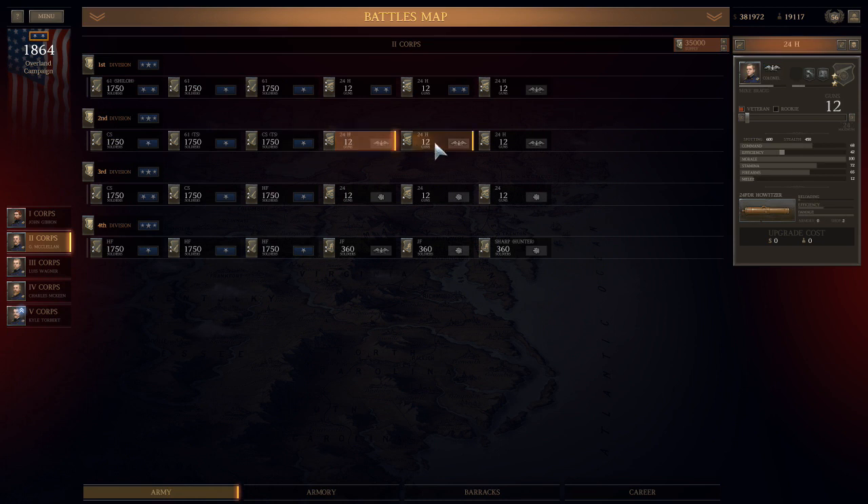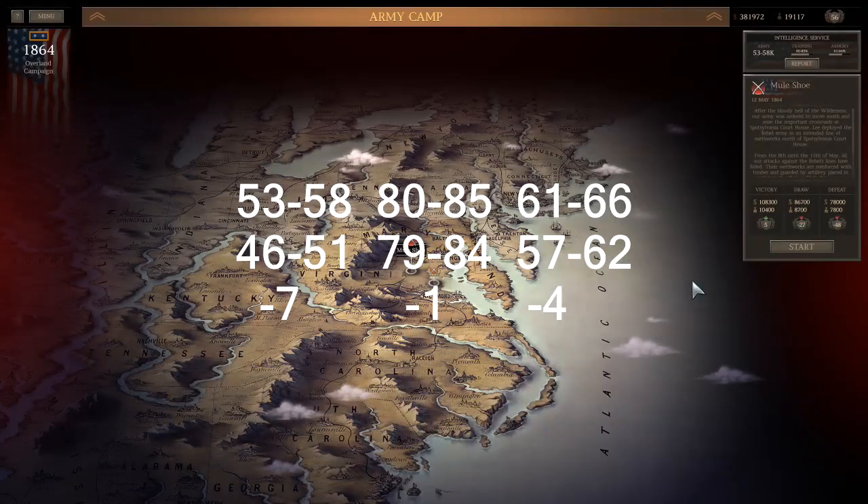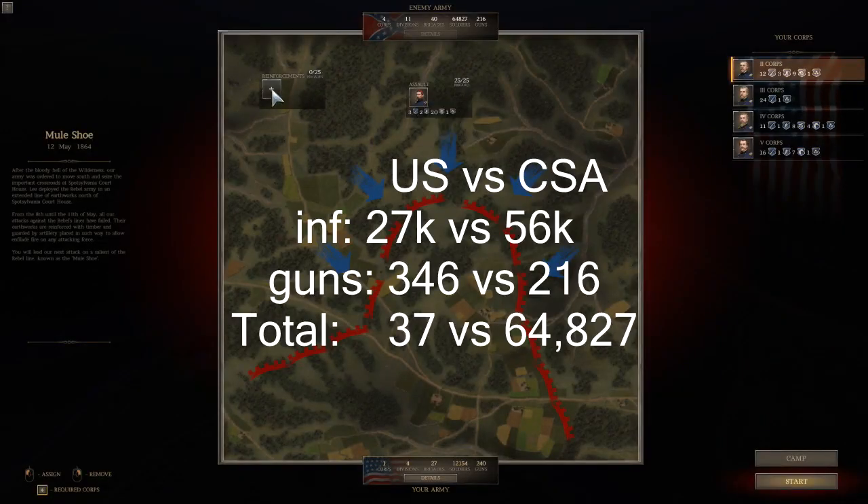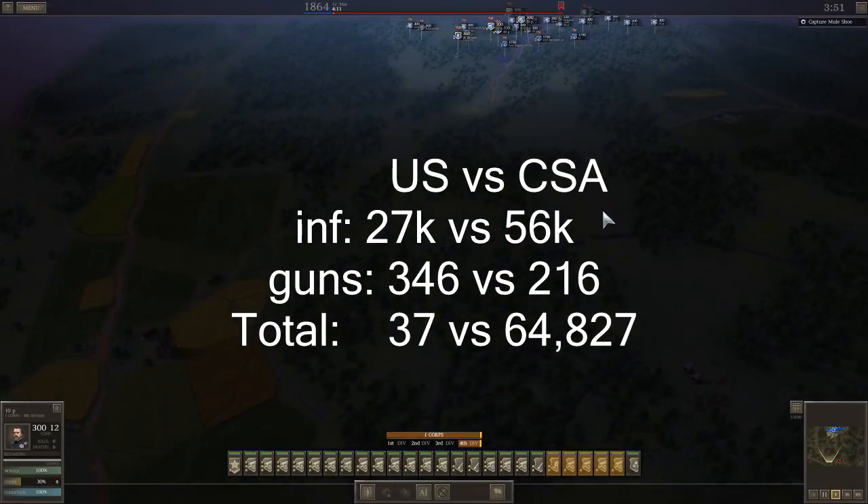All the units do extraordinarily well except the 10-pound Parrots, which are underwhelming. Then we go to 2nd Corps — 1st Corps was 25 units, this Corps is 24 — and it's all three infantry and then three artillery. You'll notice more three-star 24-pound howitzers, a whole bunch of 24-pound two-stars, then actually some one-stars. My last unit has snipers.